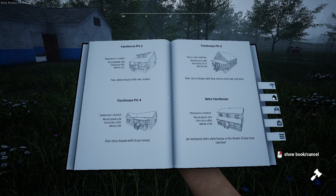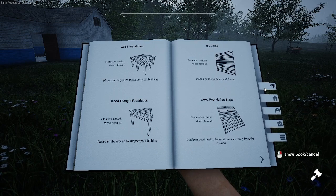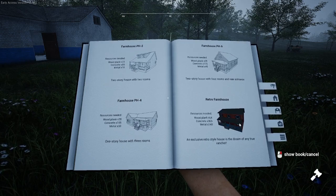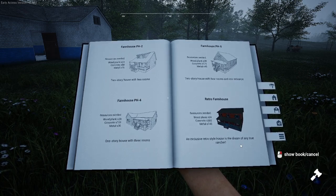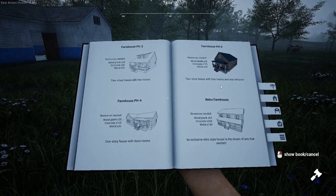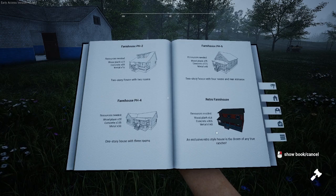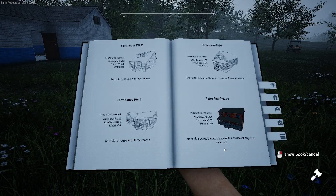How do we get to what we want? Interesting. So — farmhouse, two, four, six rooms, or retro. Interesting. I'm not really sure. This is the biggest one — four rooms. This one's a one-story house with three rooms. This is a two-story house with four rooms and rear entrance. And this is an exclusive retro style house.